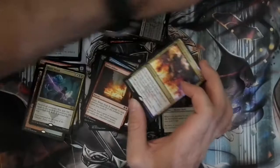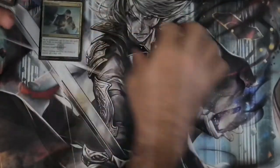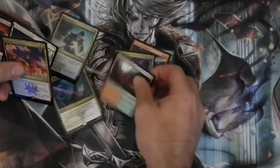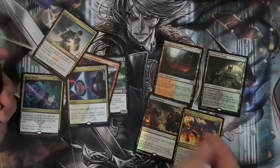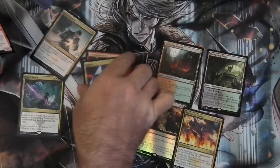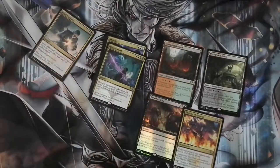All in all, I'm quite happy with this little opening. We've got two Shocklands — the Stomping Ground and the Overgrown Tilth. We've got Ritual of Soot and Theatre of Horrors for our promotional cards, and we've got a few half-decent foils. So all in all, I'm not complaining. Bouncer out — stay safe.